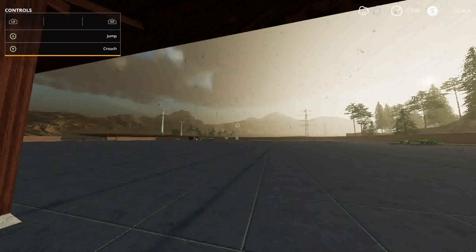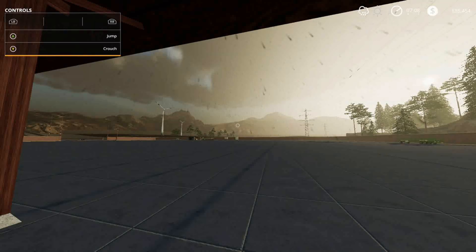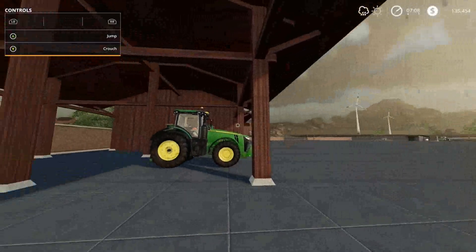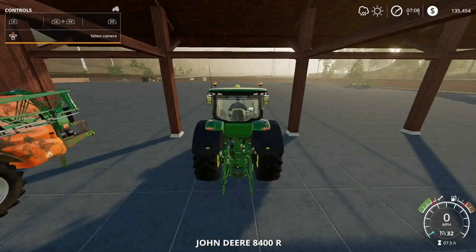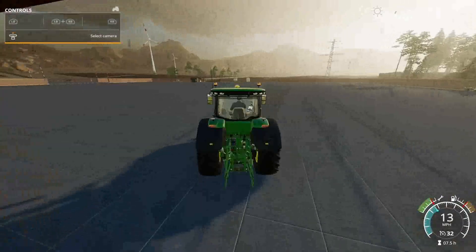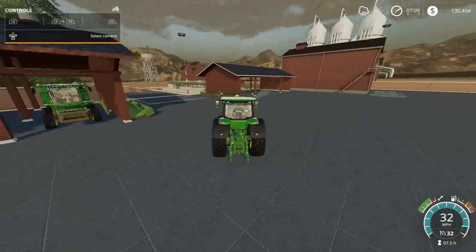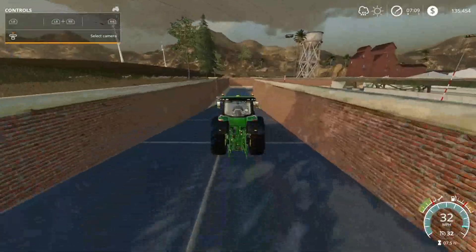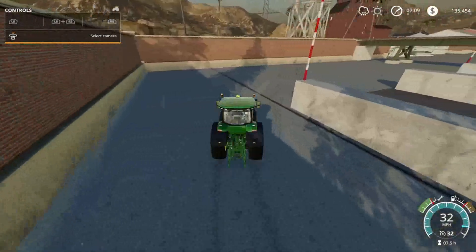Hello everyone and welcome back to Farming Simulator 19, you're watching JCTV on the Xbox One console. This is the Shemis Outback John Deere Farm, episode number 14. Thanks for tuning in folks, we've got some excitement planned for today. It's already been purchased but I'm not going to tell you what it is just yet. We replanted and re-harvested all of our fields again, and we had a ton of money so we went and bought something huge — it's a surprise.